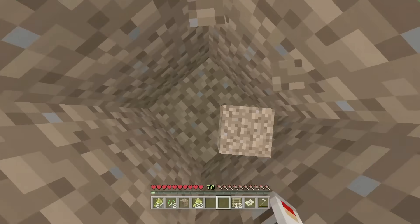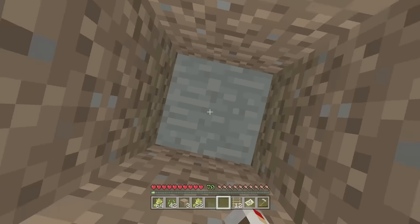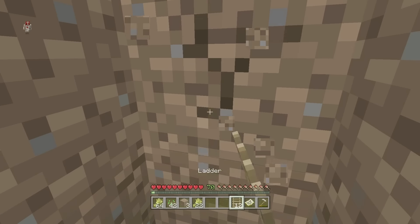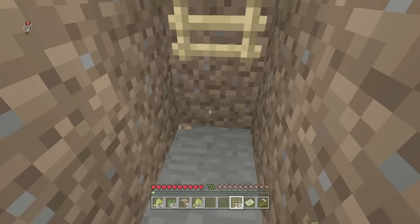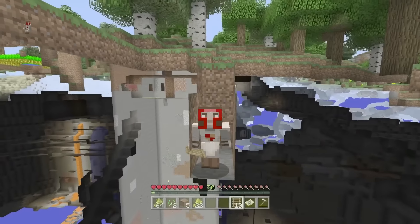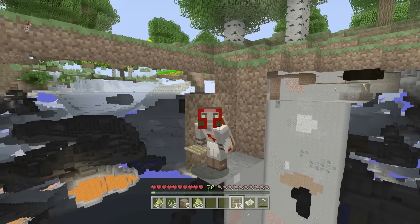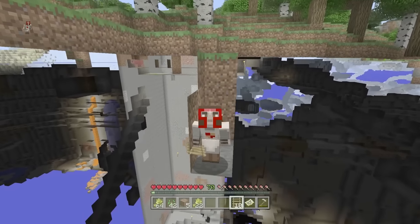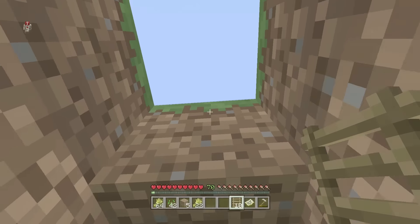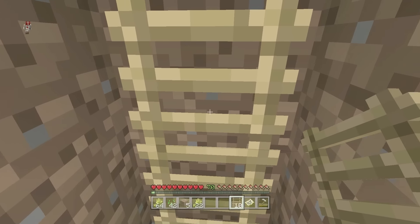So let's do it right here. All you need to do is dig a hole — about five blocks down would be good, but even three is fine to do the glitch. Just place your ladders there, and as you can see, you can see everything. You can make it higher — if you make it deeper and the ladders higher, you can look up and see x-ray.